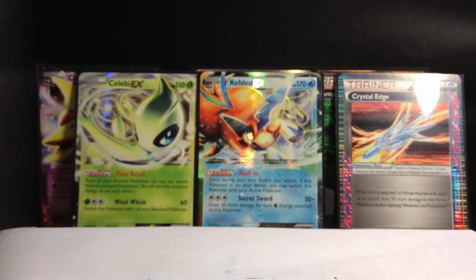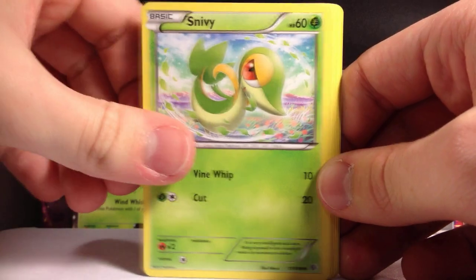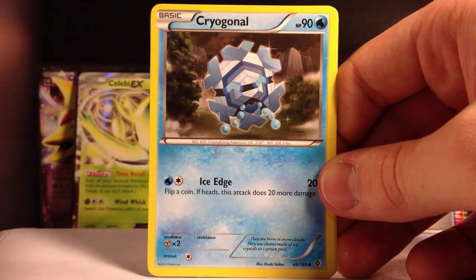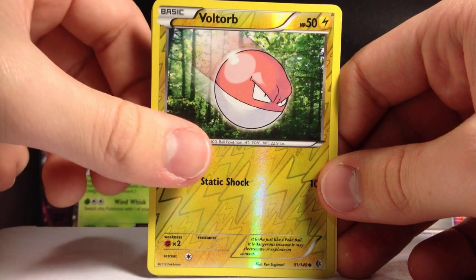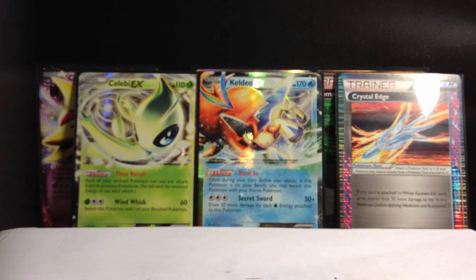Next pack — a duplicate of the previous pack, cool. Another Switch, Snivy, Holo, Nummel, Ratata, Electrode, Cryogonal, Dusclops, Voltorb Burst, and another Grumpig. Darn repeats — oh well, no big deal.